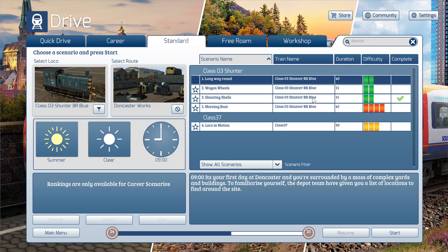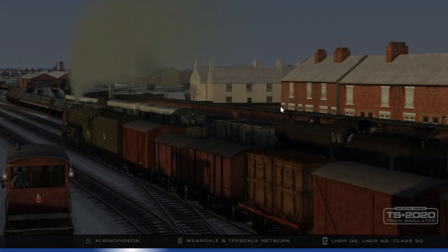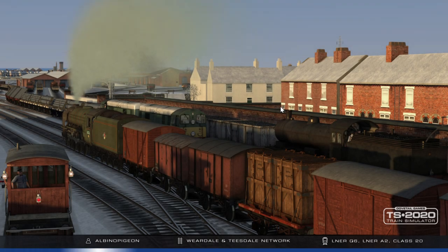Hey guys, this is the Derpy Kitten and today we are doing the shunting shells scenario for the Doncaster Works. This is actually for a school project and I've never actually done a train simulator video before, so hope you like it. The loading screens in this game are quite long.